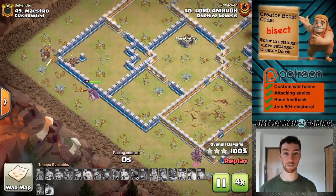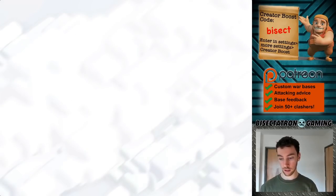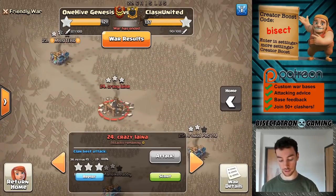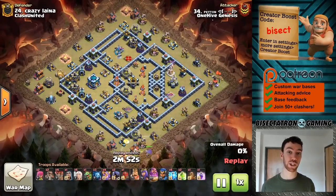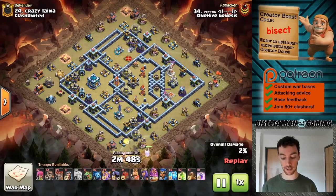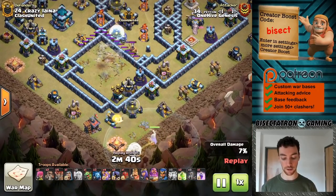Now we'll take a look at some Town Hall 13s — up to number 24 first. So: the Super Witches. I saw a few Super Witch attacks at Town Hall 12 as well, so it's not exclusive — a lot of these attacks are shared between the two. Drops down with a Warden walk, lightning spell to take out the X-Bow, the Scattershot — a few other buildings go down there.